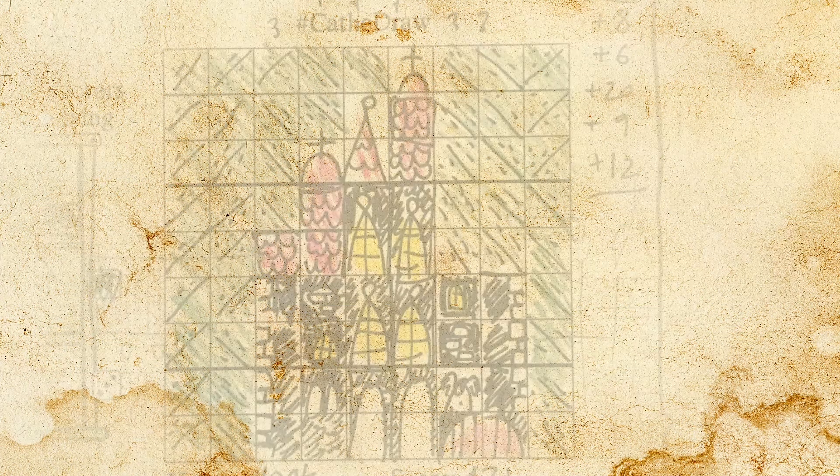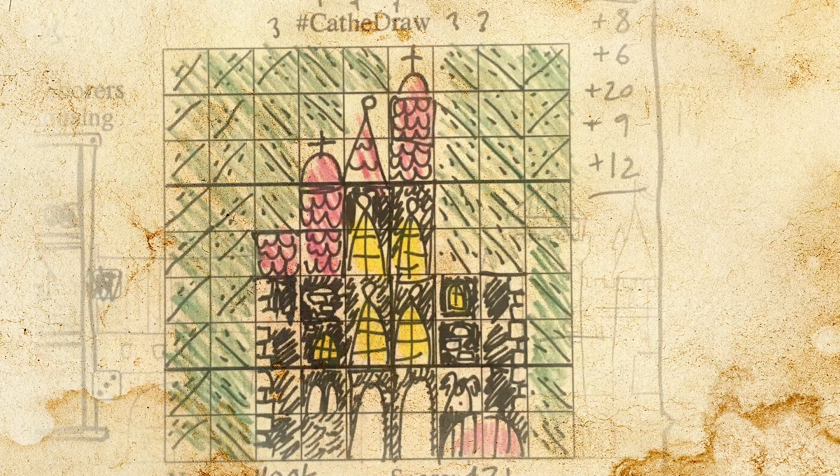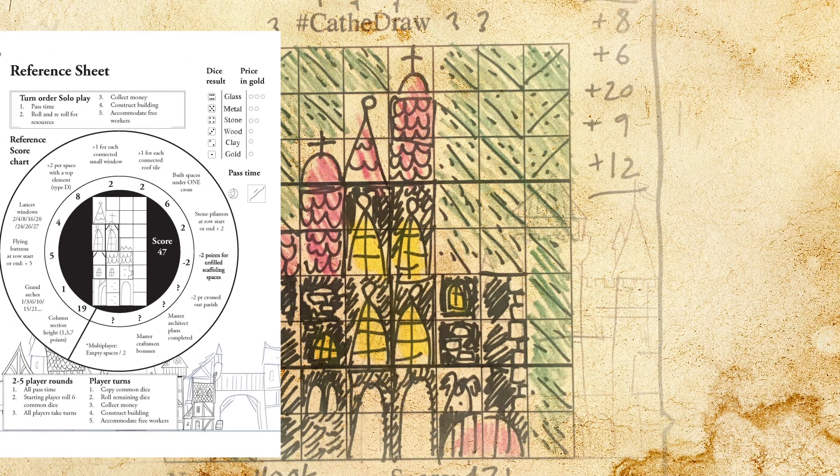That was the basics. Now continue until you've got the cathedral for the bishop. The game ends when you are out of space on the grid. For scoring you can use the wheel on the player sheet. Start with points from column heights by the black line and then go clockwise. Remember that architect plans and master craftsmen can add to the final score.